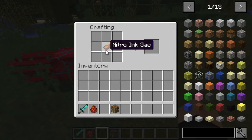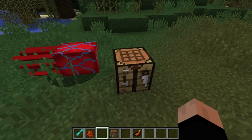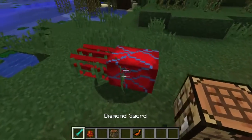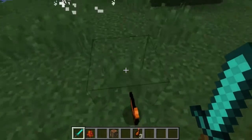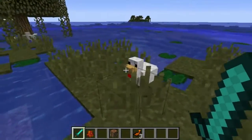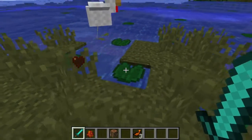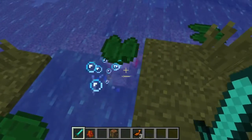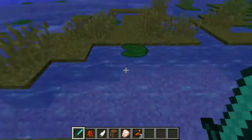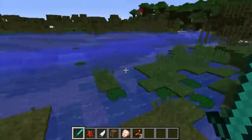I was going to try to show that you can craft orange dye with the nitro ink sack, but there's a chance that with this being a beta, that feature may not have been implemented yet. Anyway, that's pretty much it — I encourage y'all to keep an eye on the mod and be patient with the mod creator.